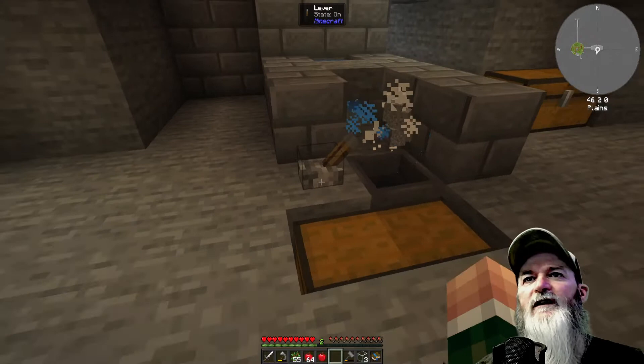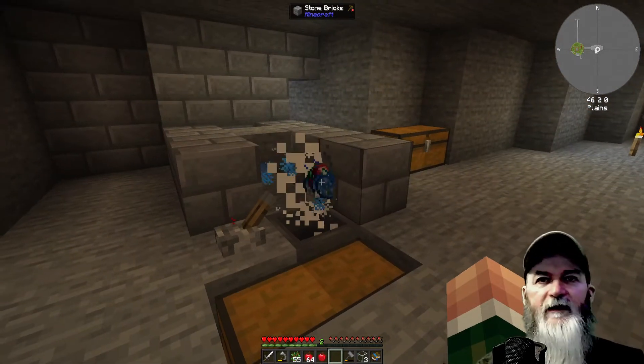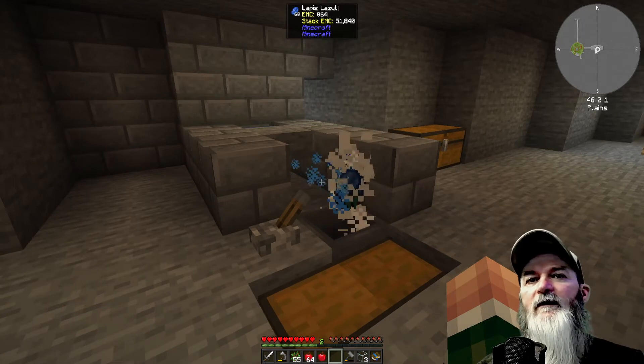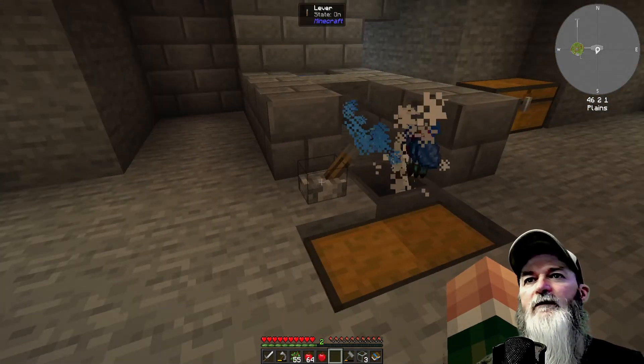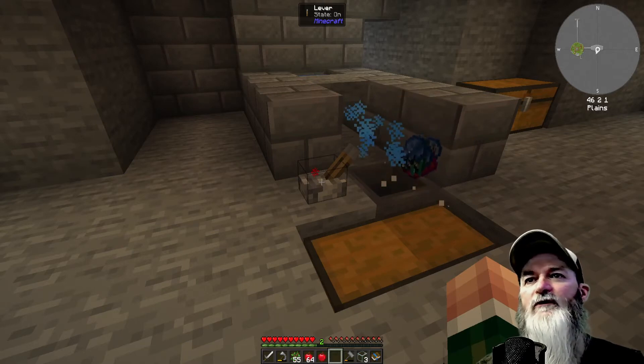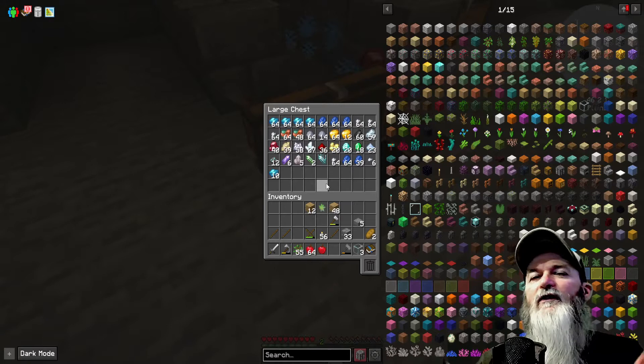Once you see it stop — the white particles are popping up — once you see that stop, then you hit your hopper and turn it on. That means it's all washed. Now we turn it on and see all the goodies we're getting.